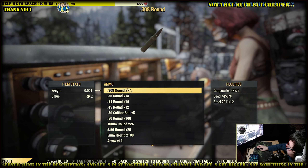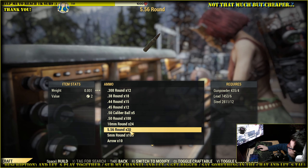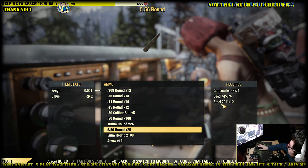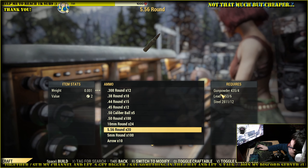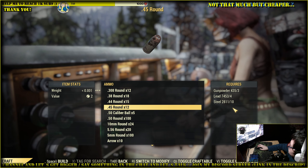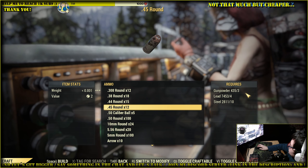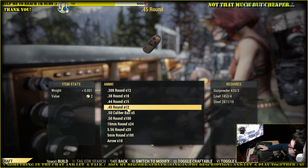Ammo is cheaper to craft for the Handmade. For the Handmade I get 20 rounds using 6 lead, 12 steel, and 4 gunpowder. For .45s it takes 4 lead and 10 steel, but I only get 12 rounds.